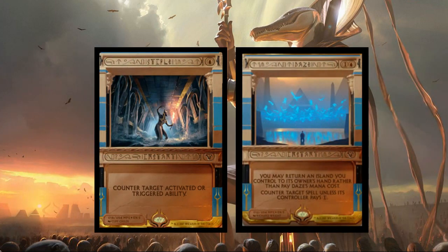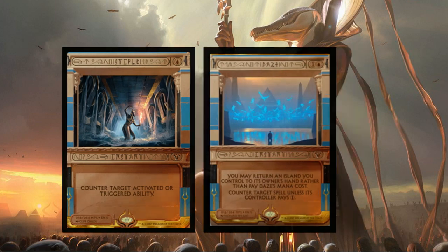Next up we have Stifle, which is super hard to read — I believe it was from Scourge. One blue, counter target activated or triggered ability at instant speed. Another great card going all the way back to, I believe, Nemesis — right about the time I stopped playing or took a break from Magic. One blue one colorless at instant speed: you may return an island you control to its owner's hand rather than paying the mana cost, counter target spell unless its controller pays one.